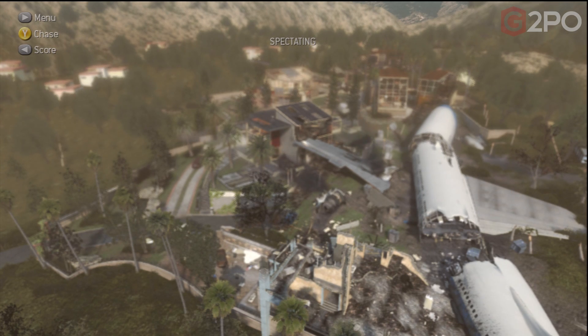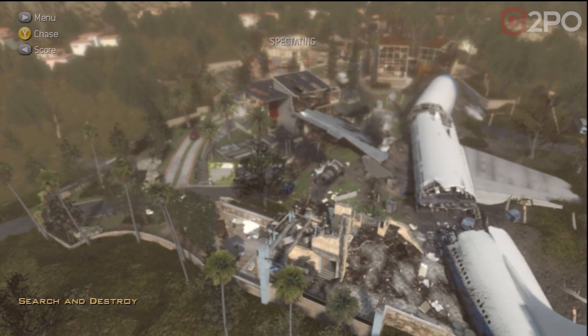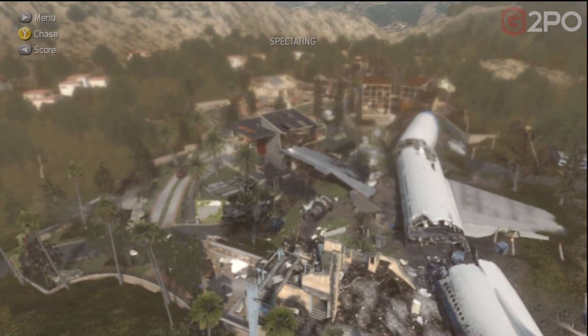Hey guys, Spider Bart here at Next Gen Tactics, and this is the brand new map on Xbox for Premium Elite members called Black Box.